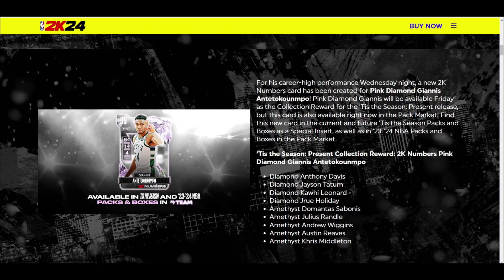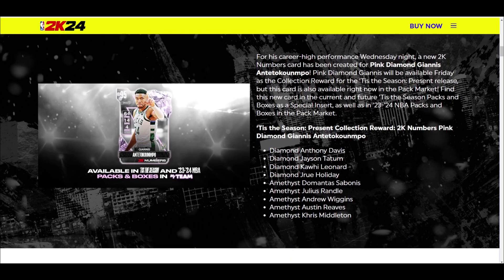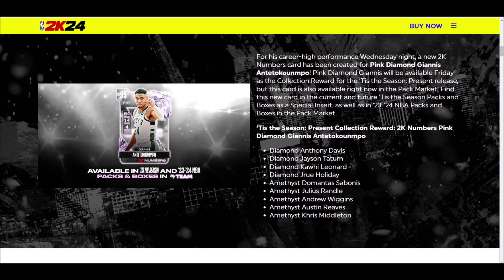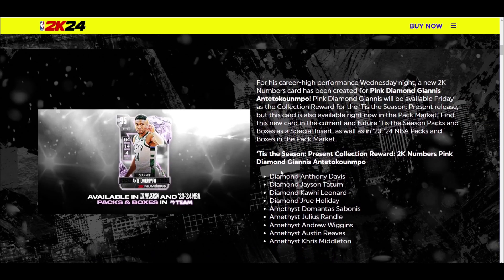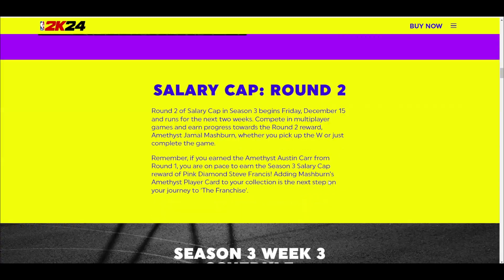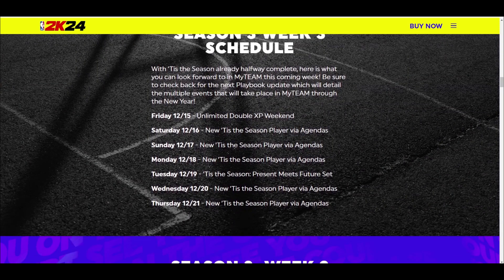For me personally, since I didn't get the Diamond Giannis, I'll have no hesitation locking in this set because Giannis, Anthony Davis, Kawhi, and Devin Booker will all play for me. Obviously it's going to be expensive. Other players in this set include AMY Domantas Sabonis, AMY Julius Randle, AMY Andrew Wiggins, AMY Austin Reeves, and AMY Chris Middleton. If AMY prices stay at 84,000 MT and diamonds stay around 180,000 MT, you're looking at 400,000 to over a million MT just to lock in Giannis — which would be absolutely ridiculous.